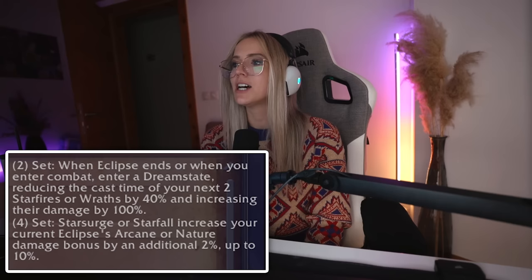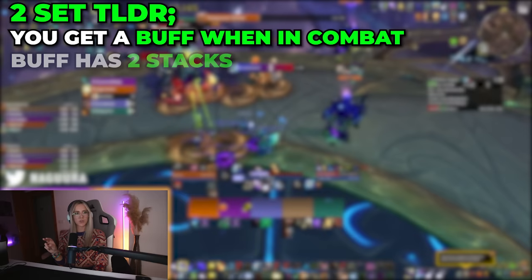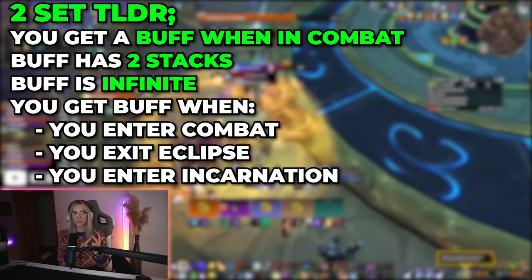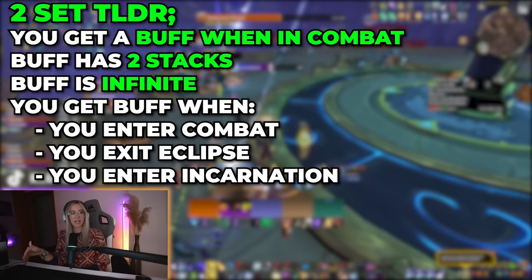The two-set bonus says: when Eclipse ends or when you enter combat, you enter a Dream State, reducing the cast time of your next two Starfires or Star Surges by 40% and increasing their damage by 100%. You actually get a buff whenever you enter combat called Dream State — it has two stacks and infinite duration, and it does not stack beyond two. There are three occasions where you get this buff: when you enter combat, when you exit Eclipse, or when you enter Incarnation. Keep in mind this does not count for Pulsar stacks, only your three-minute cooldown Incarnation. And if you overwrite them, you just lose those stacks — you don't get three or four stacks.